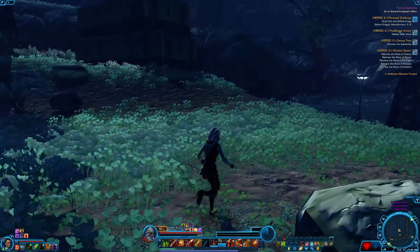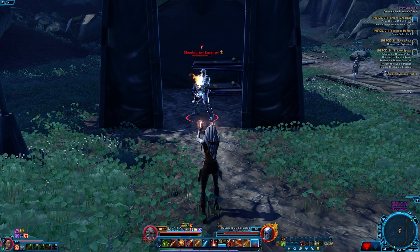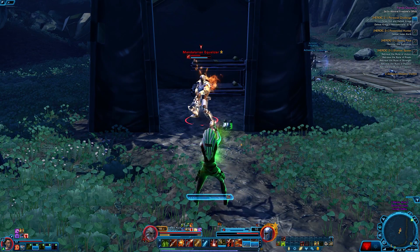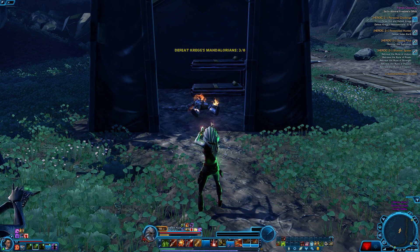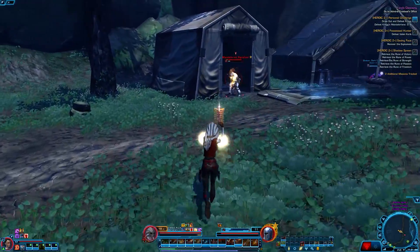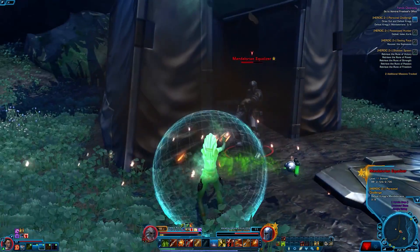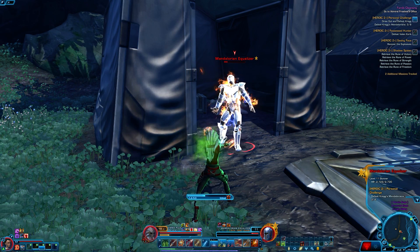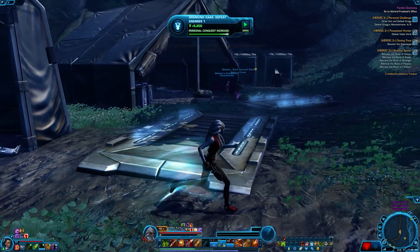One final thing — there is something called a well-rested bonus in the game. This only applies to subscribers, which is why it's not one of my top five tips. If you are a subscriber, you might notice your XP bar turns green at the bottom — that is your well-rested bonus. You get it from being in safe places such as cantinas, your ship, or your stronghold. When you have it active you get additional XP for different things you do. Depending on how long you're in a well-rested area determines how long your well-rested bonus stacks and lasts, so you can take it out into the world for additional XP on regular missions.